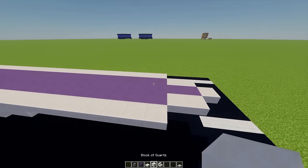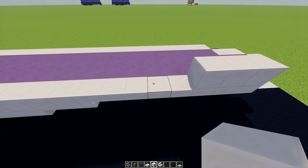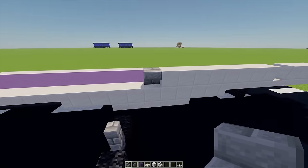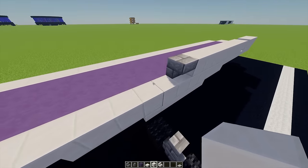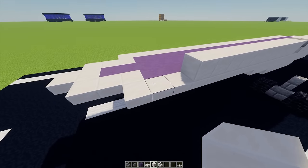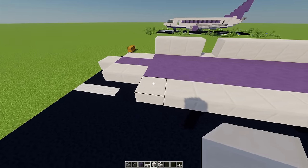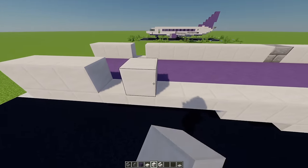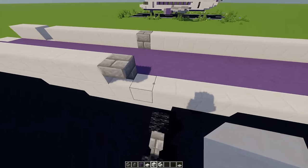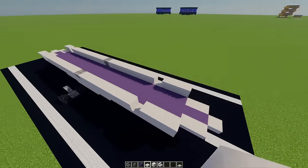Coming to the front with some more blocks of quartz, I'm going to go across three blocks, leave a gap, then go across another eight blocks. With some stone brick stairs I'm going to place one upside down just here, then build across another ten blocks with some more quartz. Then leave a gap and place another two on the end. I'm going to mirror this on the other side — from this point across three, leave a gap, another eight, then an upside down stone brick stair, and build across another ten blocks, then a gap and two on the end.